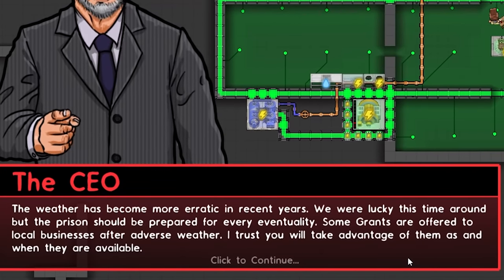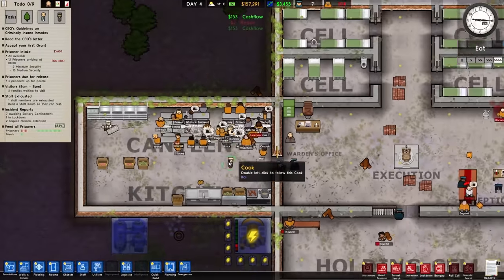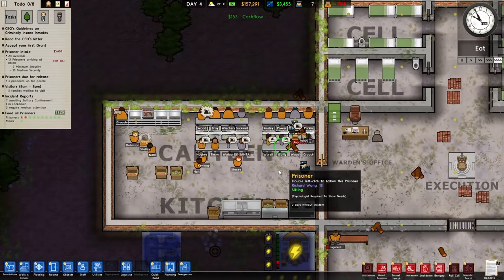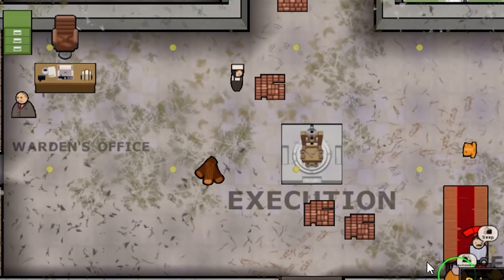We were lucky this time with a heat wave, but at least I'm ready for the next one with my valve. Good, eat — normally it's not a privilege I give my prisoners. Wait, what happened to you? Probably tripped and fell. It's not my fault — there are no safety issues in my prison.